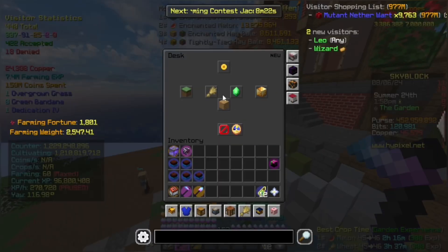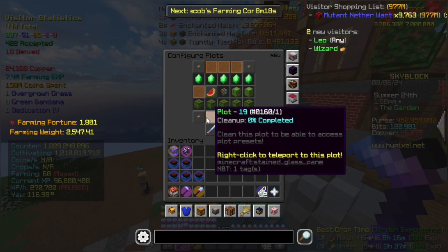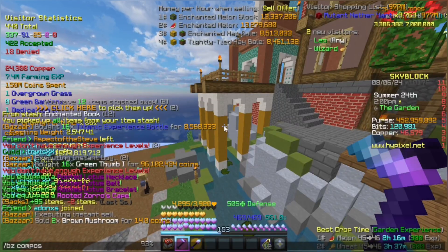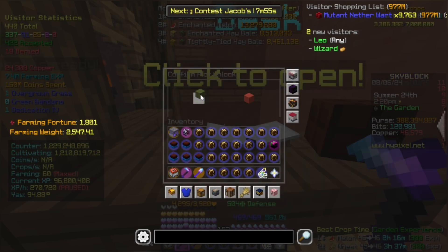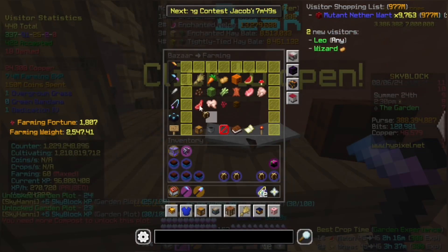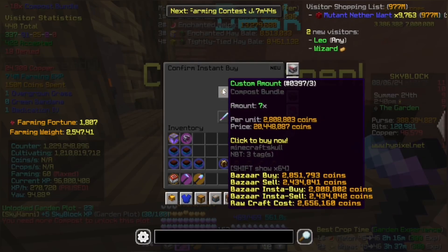Keeping gear aside, there is one more thing we can do, and that is by unlocking plots — you get 3 farming fortune more per plot. Currently I'm missing about 12 from it, so I'm gonna spend a few million. Time to unlock the first plot — that is 8 compost bundles, then 10, and now I need 12. That should cost about 20 million coins.